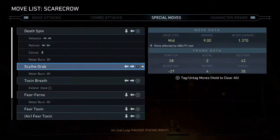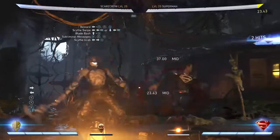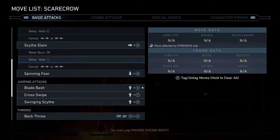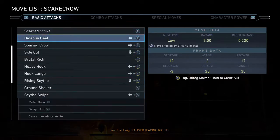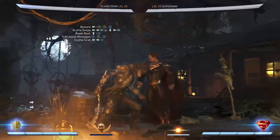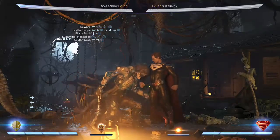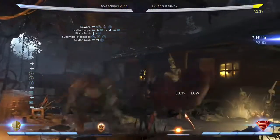The first thing to do is the Beware combo string, which is back 2, 2, 1 — very simple. Then you're going to cancel that into back 3, but instead of doing back 3 itself, you're going to do back plus RT. As soon as you press X at the end of the combo you're going to do back plus RT.